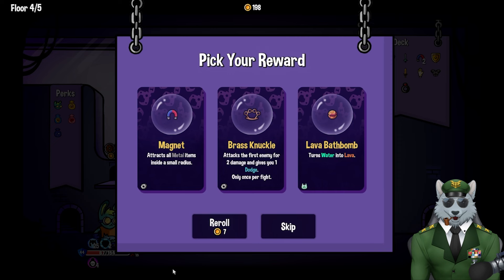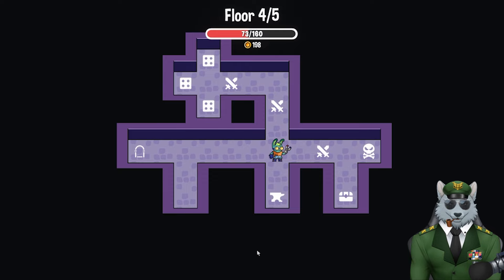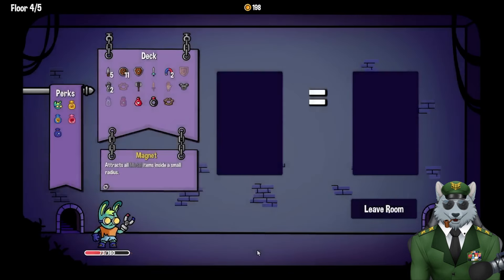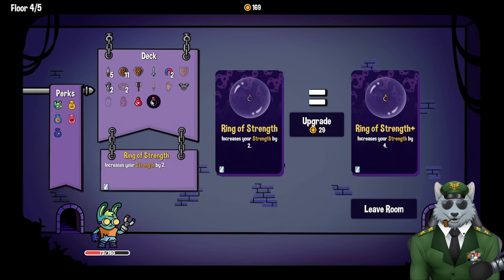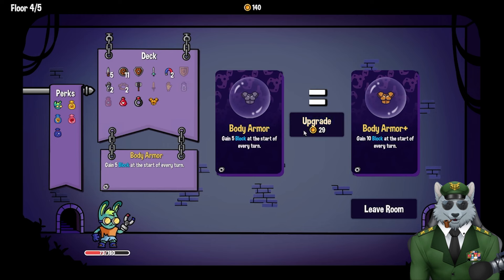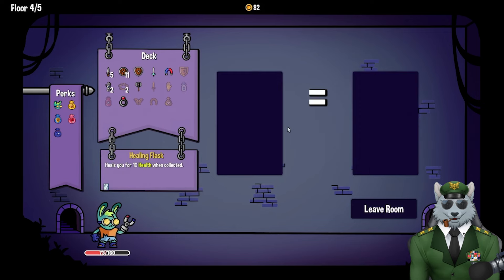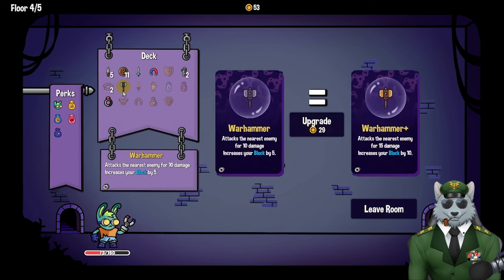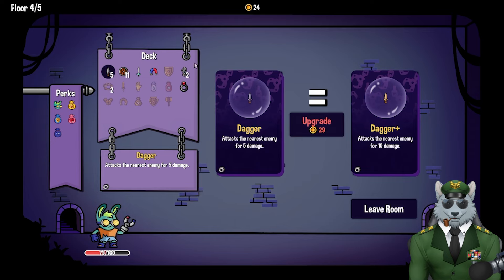Post-fight options: attracts all items, and brass knuckles attacks first enemy for two damage with one dodge once per fight. I'll take another set of brass knuckles since it helps. I've got 198 coins now so I can upgrade a lot. Let me upgrade the ring of strength, the magnets to a larger radius, and the healing flask. I'm a little short on a couple but I got the ones I really wanted.